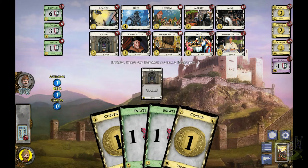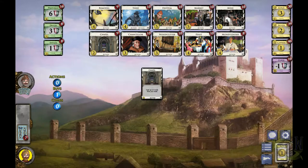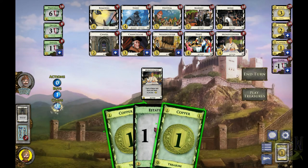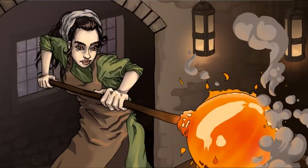Rushing a deck that's efficient in the early game but peters out in late game can be an effective strategy if you have the buying force to end the game early. Meanwhile, if you can extend the game for as long as possible using attack cards, you can let your deck become massive and build for endgame.